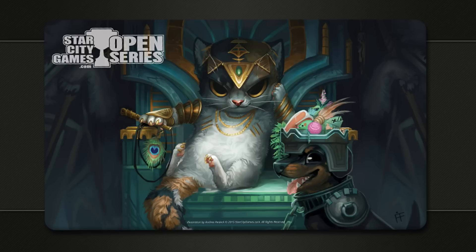Tasigur the Golden Fang with Bananas the dog — available at all Season 3 Open Series events. I just can't get over that. Living the dream. It's a happy dog. Dogs really don't care about that. I'm not Dr. Doolittle — I can't actually have a conversation with him.